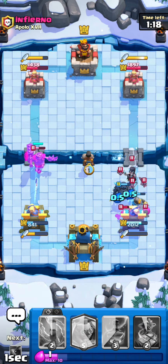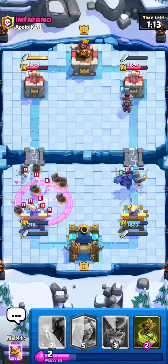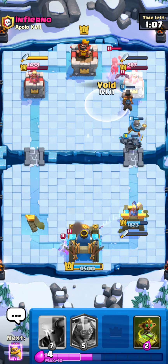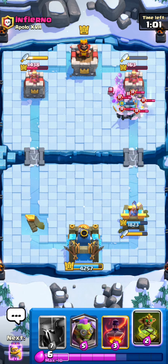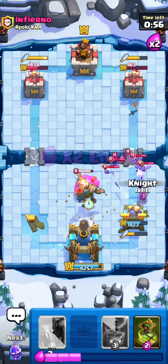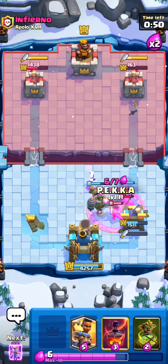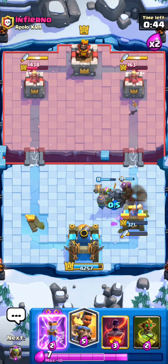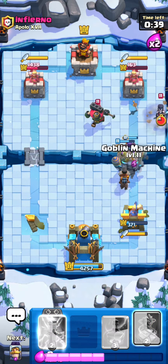Maybe we can Ram Rider to kite this - it's a really bad ability. I think it's still gonna take my tower, but look how much damage I'm getting on the right side, and it's giving me a better counter push. That really wasn't a great ability. We have to E-Spirit and knight. We're gonna PEKKA - even if he takes my tower, look at the monstrous counter push we're gonna make with this.